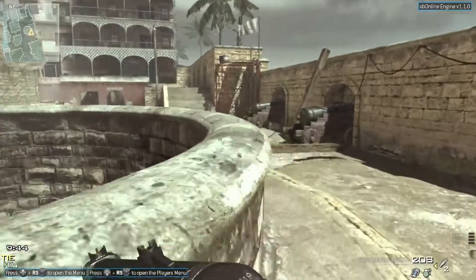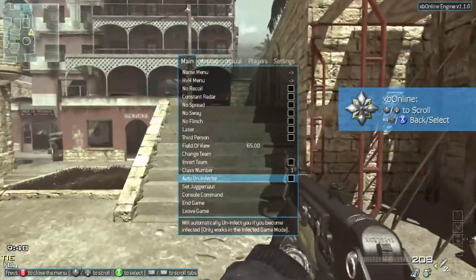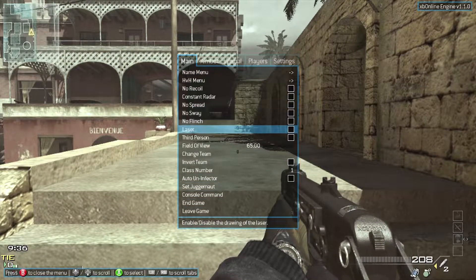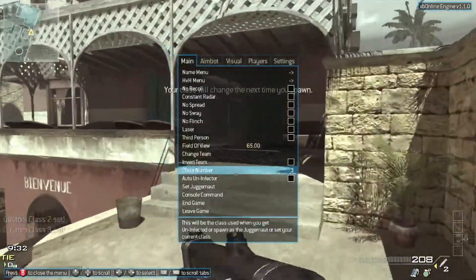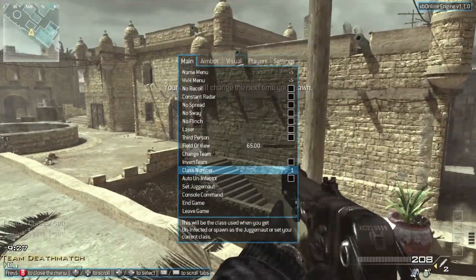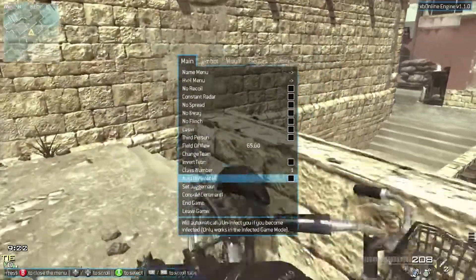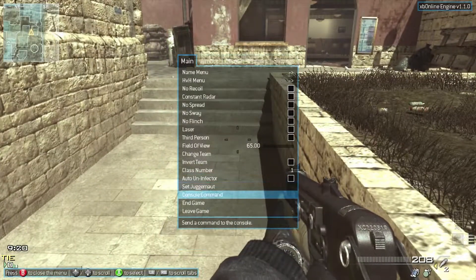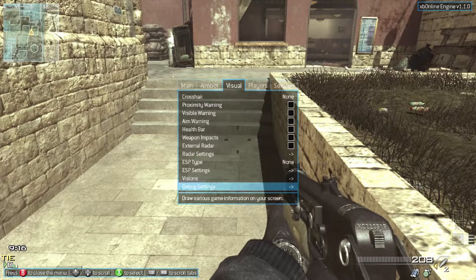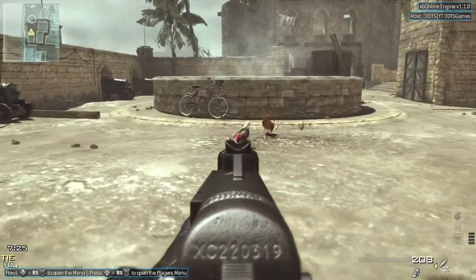What we're going to be doing today is actually something to do with the off-list menu that I looked at a long time ago. As you can see, it has some new things on it. First off, the class number - this would be the class used when you get uninfected or spawn as a juggernaut, so that's something new. And then we have the auto uninfecter, which will automatically uninfect you if you become infected and it's in the infected game mode. I believe that is the only thing that is new in here, so let's go ahead and get into an infected game and test this feature out.